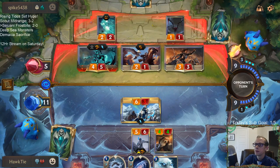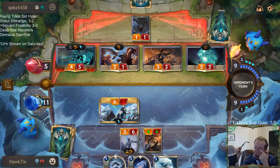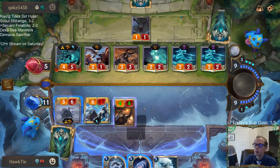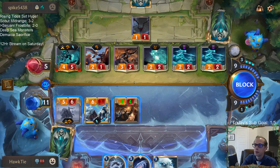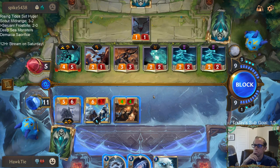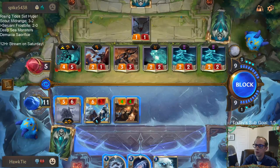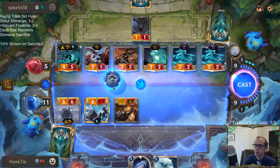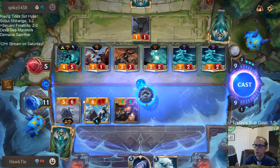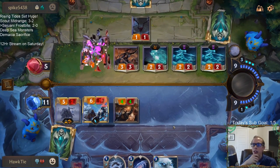What? I guess they don't want to pull Sejuani — they're gonna let me block Hecarim. Prove your worth! No blocks. That's true — not going for lethal is kind of risky also.